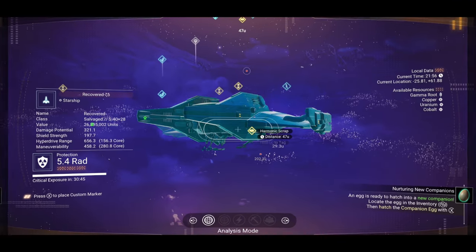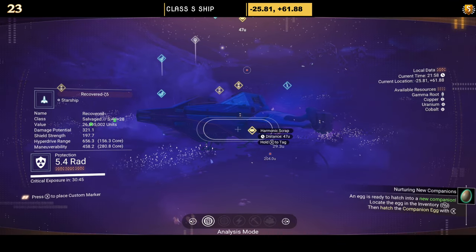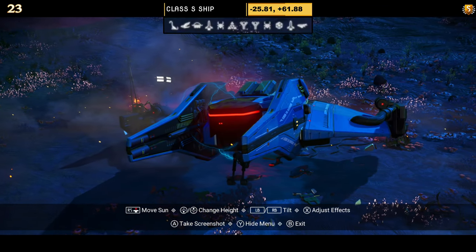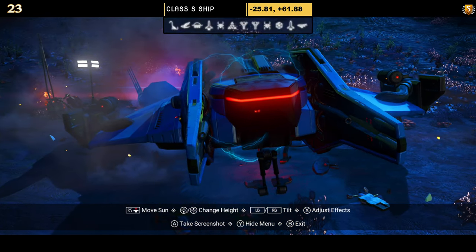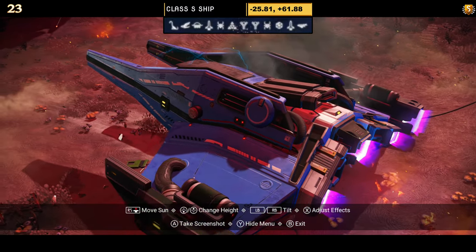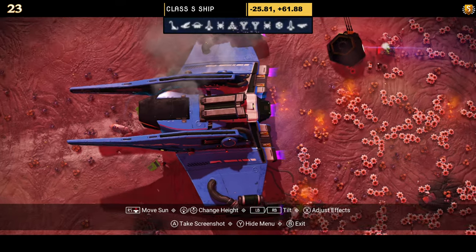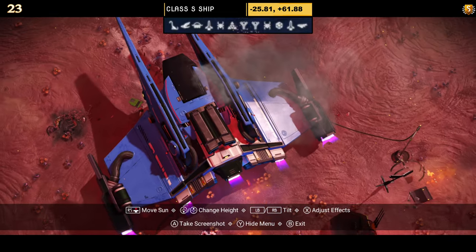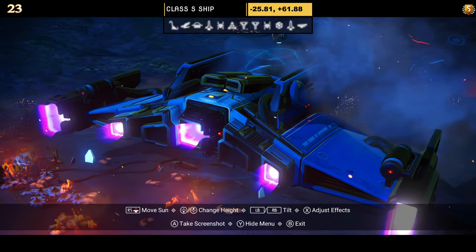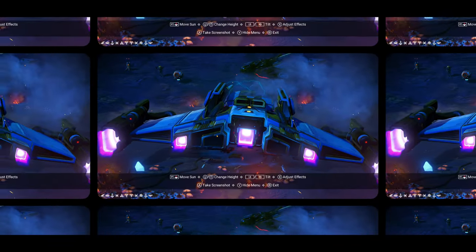Number twenty-three comes in blue and white — a very simple sentinel ship with extended thrusters on the wings, an exhaust on the back, and extensions that push out to the front. Personally, not my cup of tea, and I don't have any supercharged slot information — lost it or forgot.